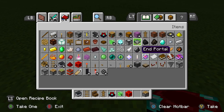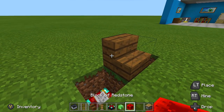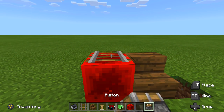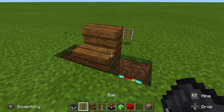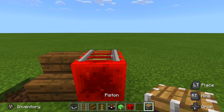Then place in either an enchantment table or an end portal frame. Next, take out any block, place a rail on top of that block with a minecart on top, then break the block and let the minecart fall down into place. Do the same thing on the other side: block, rail, minecart, let it fall down into place.